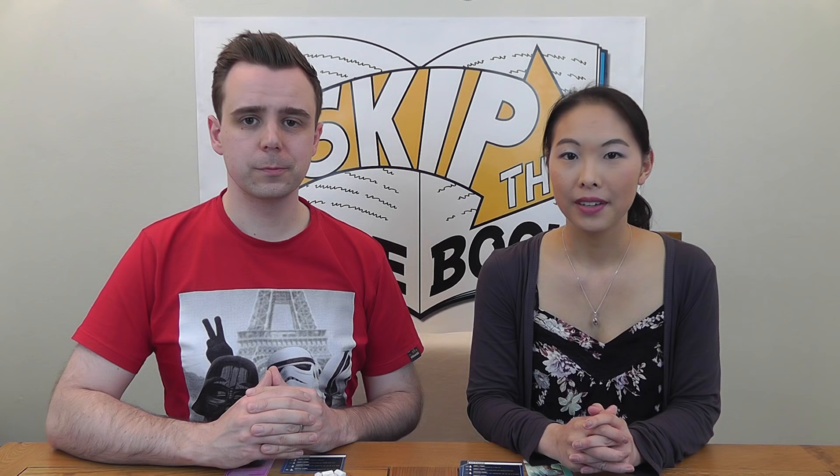With our diseases beginning to take hold it's now time to find our heroes of the hour. Begin by dealing each player one reference card. Next take the role cards, shuffle them, and deal one card to each player face up. Put the rest back in the box. These are the characters that will be playing during the game, each with unique special abilities. For now simply take the pawn that matches the colour of the card and place it in Atlanta.